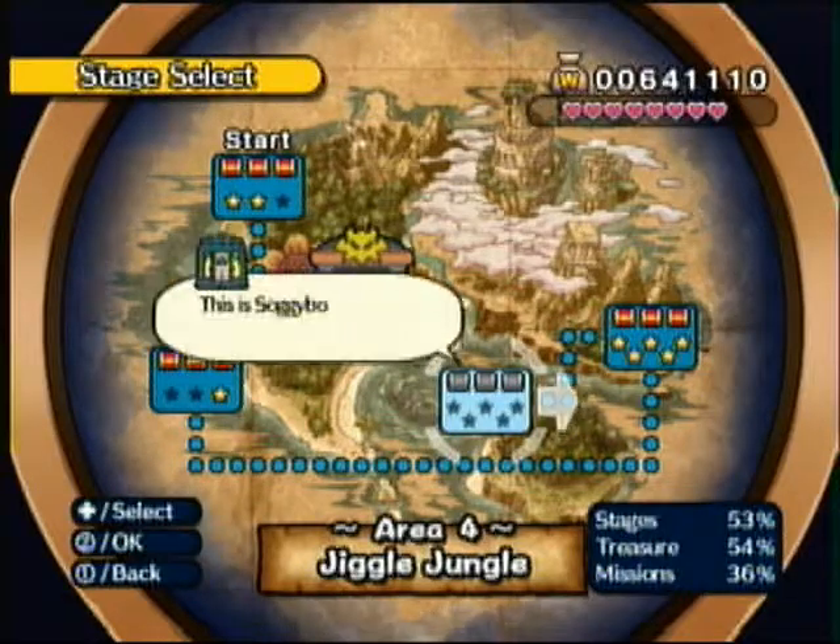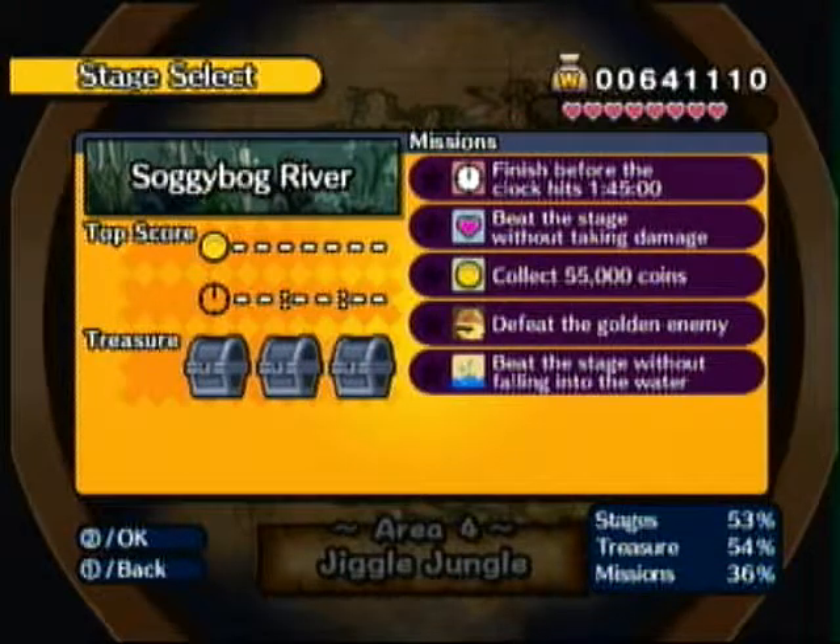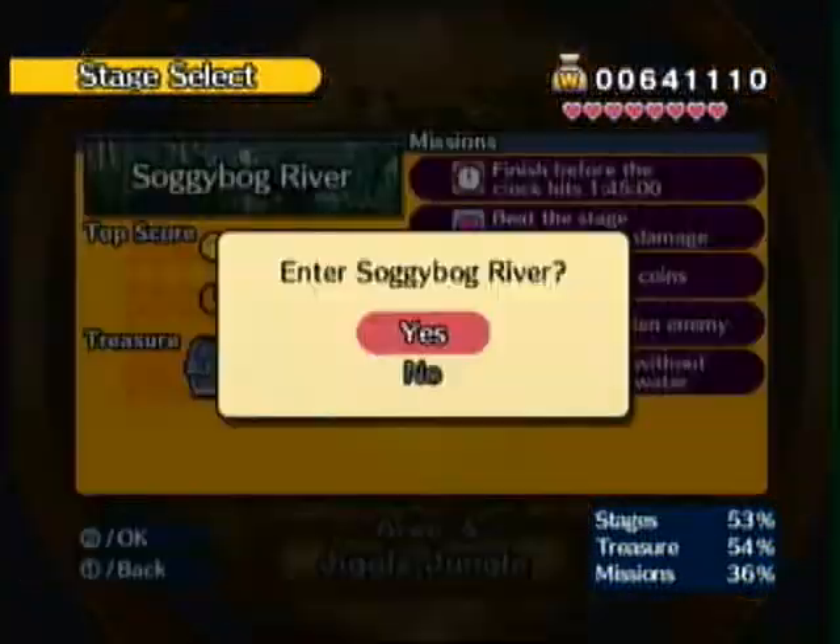So now we're on our last level — Soggy Bog River. This one's gonna be tough. In this level, we once again have to beat the stage without falling into the water, which I'm not gonna do because there are some treasures in this level that require us to fall in the water. We'll see how we do about not taking damage, we'll collect 55,000 coins, we'll defeat the golden enemy, and we'll finish before the clock hits 1 minute 45. We'll see how well we do with this.